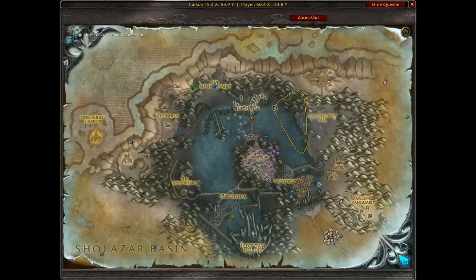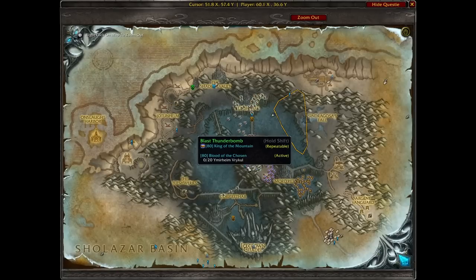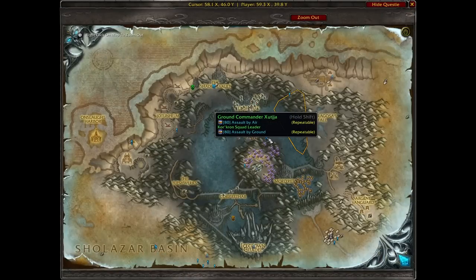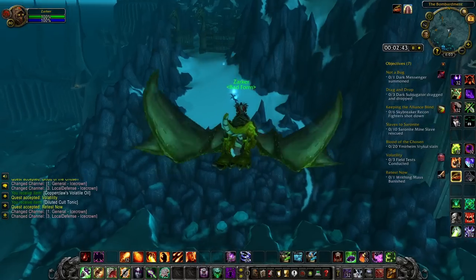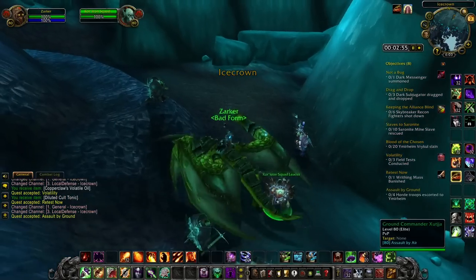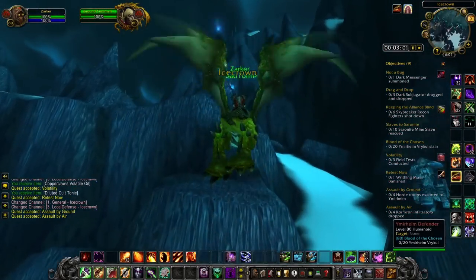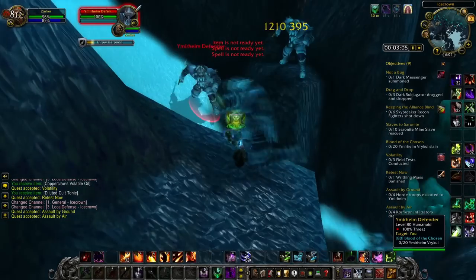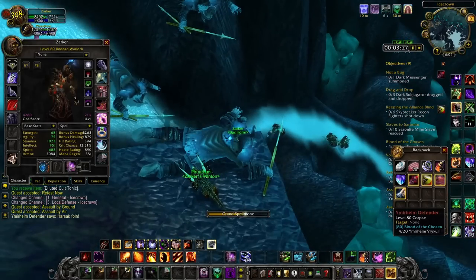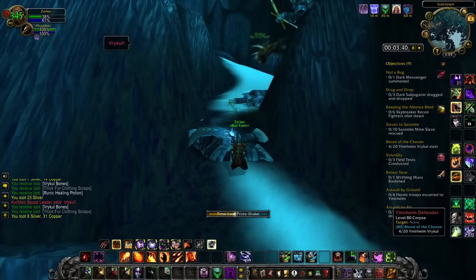As soon as you grab those, fly out. There are two quests here that you don't want to do just yet, and one quest here — Blood of the Chosen. Always go in this order: don't do these two quests until you've picked up Blood of the Chosen, otherwise you're wasting time. Pick up both quests. Now he's going to start walking with four of his colleagues. Come up here and start killing these guys straight away to save a lot of time.